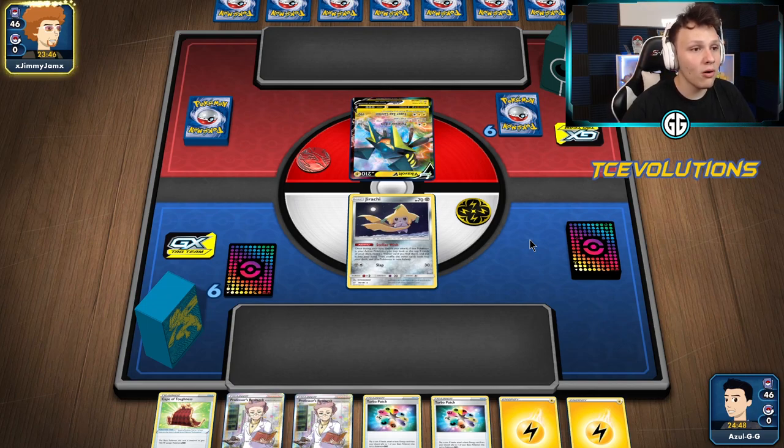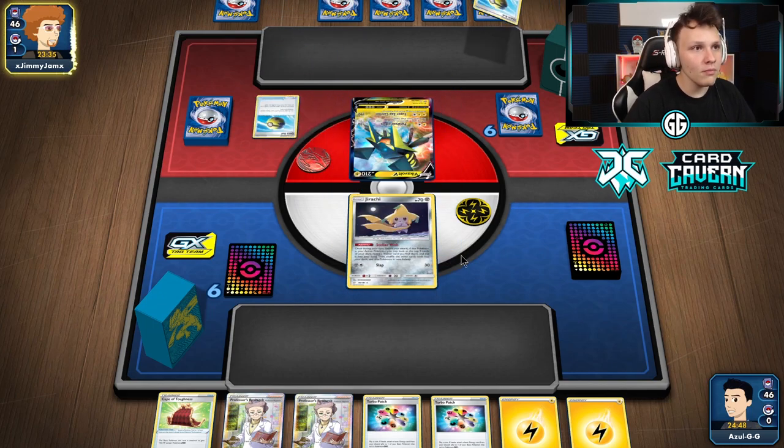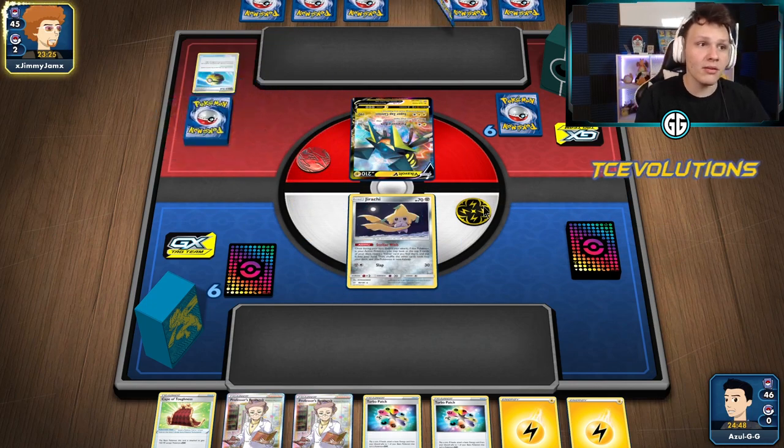Getting off the first hit is very good. Getting that Cape in play is going to be a big deal — we really need a Quick Ball off this Stellar Wish. Our opponents, seeing we have seven cards and reset stamping us, putting these things back in the deck also wouldn't be terrible. They are playing the Mareep build — this build is super annoying to play against. They sleep you, they item lock you. We don't play Malamar, we don't play Bird Keeper, so this is the most annoying Vika Vault build to face.